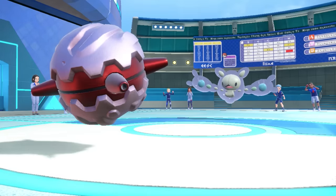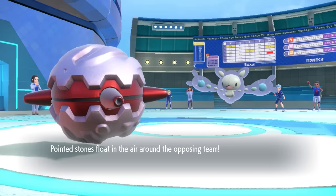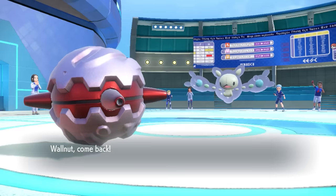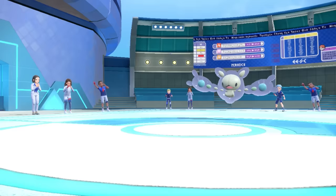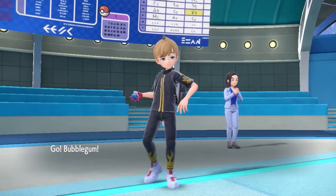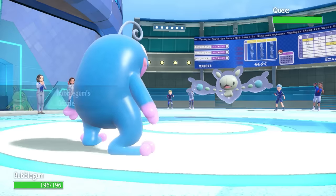It ends up bringing out the Jellyfella — Reuniclus is kind of a threat. I don't really want to stay in here, because a lot of the time these are gonna set up with Calm Minds. So I decide to switch into the Politoed for a couple different reasons: getting up rain on this team is really nice synergy, and also I have a little froggy trick up my sleeve.